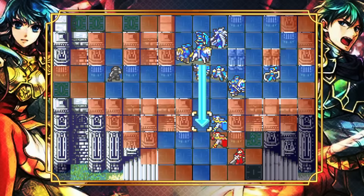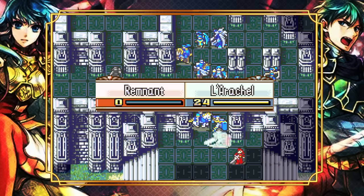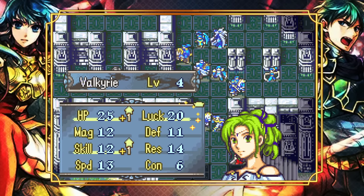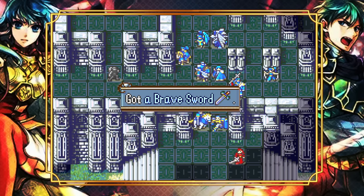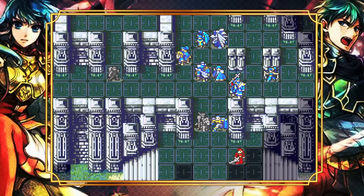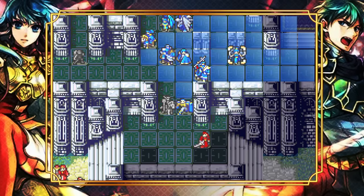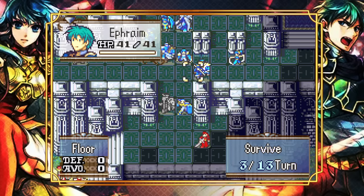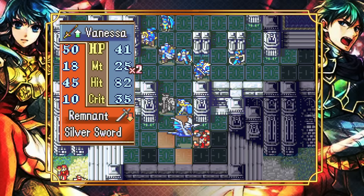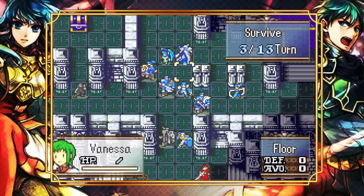The Brave Sword is something Garruk can use as well, technically. Maybe Ephraim can convoy out the Brave Sword and trade it over to Garruk and then jab. Because I think Vanessa needs a little bit of extra oomph for this one-round, right? Oh whoa — no way. She needs Hoplon Guard from convoy. So that also puts Ephraim in the correct position to withdraw the Hoplon Guard. So I guess we do both of that and then canto him forward. Because Vanessa still needs him to be there.